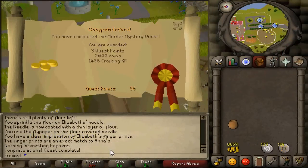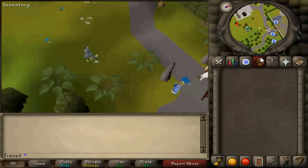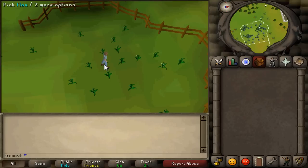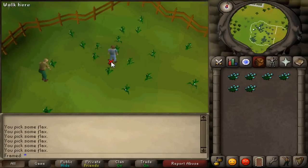They both took me about roughly 10 minutes, so it really wasn't that bad. Those two combined get you roughly 2.1k crafting XP. After that, head to Seers' Village and pick flax until you have a full inventory.